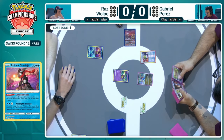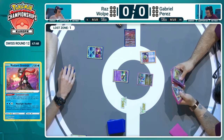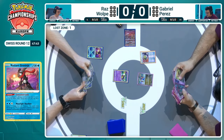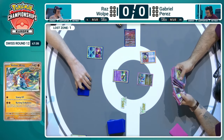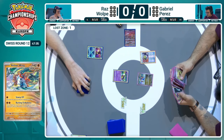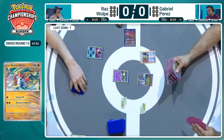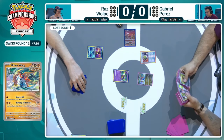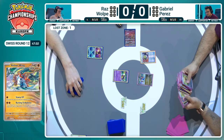That's one of the struggles Lost Box has had previously. With the big attackers you can overcome it, but then you are putting a two-prizer down, and it has struggled with big basic single prizes before. That's where Gabriel is going to have to lean into in this matchup. Often we see the Ancient Box utilizing Counter-Catcher, so you don't want to be going ahead in the prize race here, because that will just help out the Ancient Box.